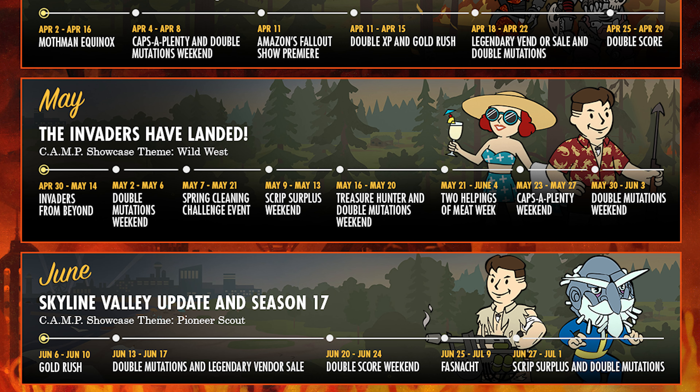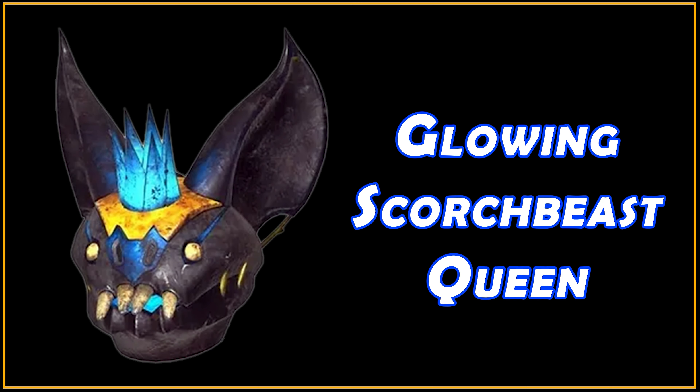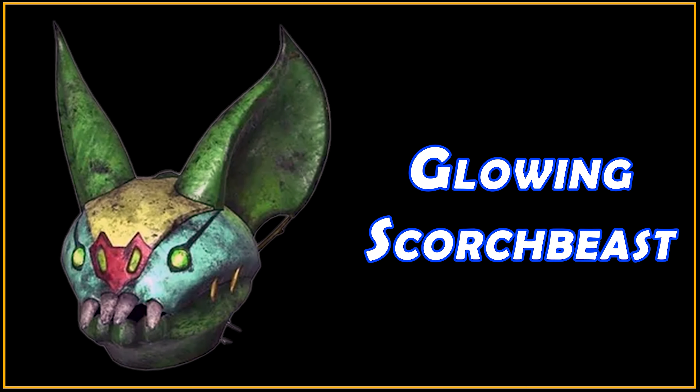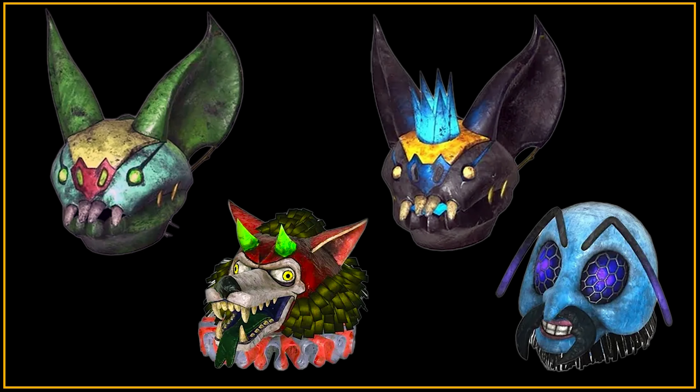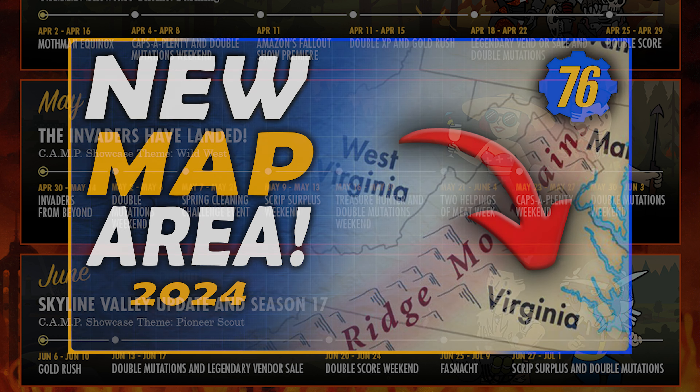Clearly the devs have holidays booked for June, as we have a far more relaxed month, starting with Gold Rush on the 6th until the 10th, a legendary vendor sale weekend on the 13th to the 17th, not forgetting a customary double mutations weekend at the same time, and then a double score weekend from June the 20th until the 24th. Ending the month, the current roadmap has a script surplus weekend from the 27th of June ending on the 1st of July, with some more double mutations running alongside just for good measure.